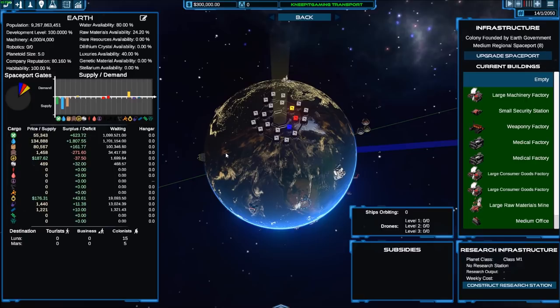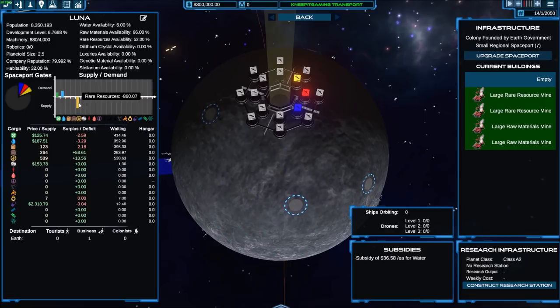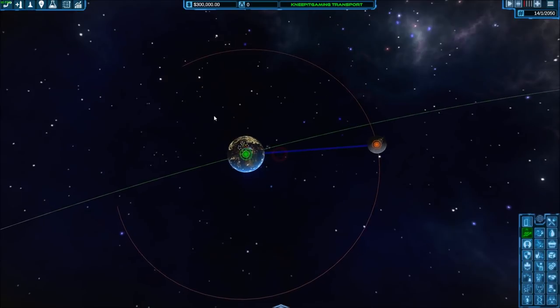Once we click on any body — in this case Earth — we see the supply and demand of various resources. Earth has a supply of food, water, consumer goods, and some miscellaneous items, while its demand is mostly for luxuries and rare resources. Over on the Moon, they have a heavy supply of rare resources — which matches nicely with what Earth needs — but they need food and water. Very quickly you can see some great trading opportunities.